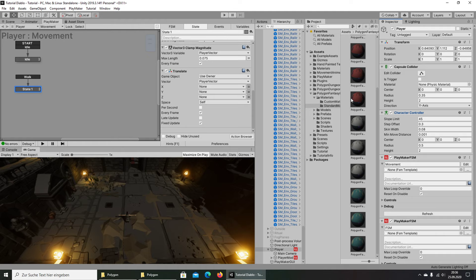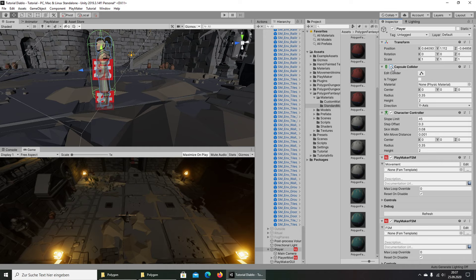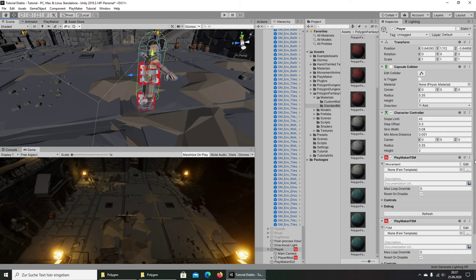Let's take the settings from the Capsule Collider: set the radius to 0.35 and the height to 2. That looks good. We can deactivate the Capsule Collider or make it a trigger — we'll need it later for getting damage. Now we need to go into our movement script.